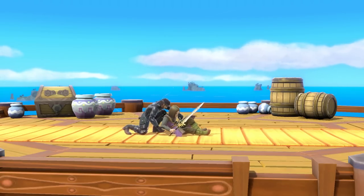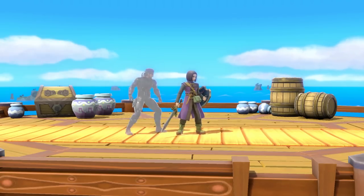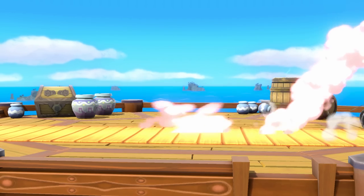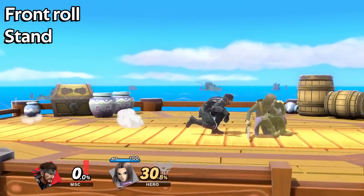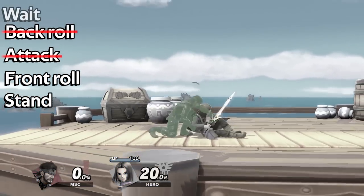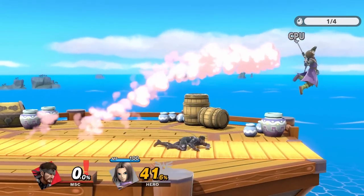Unfortunately, none of the forward roll setups discussed so far cover the standing option as well. So what we can do is run forwards a bit then dash attack — really simple, and it covers two options: standing and forward roll. It of course doesn't cover get up attack, back roll, and waiting. Though if the opponent waits a bit too long, the dash attack will catch them too.